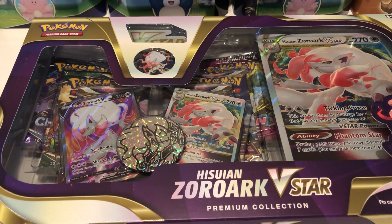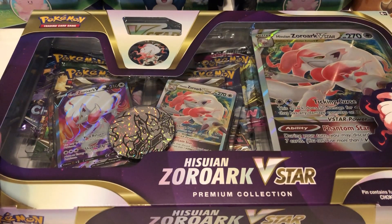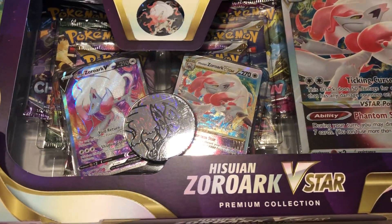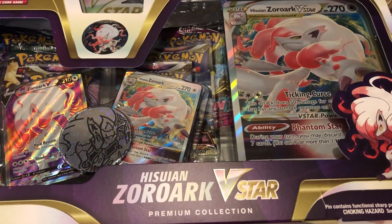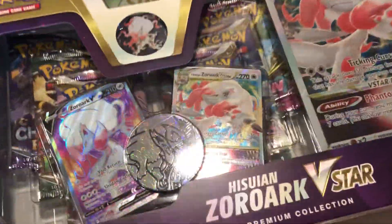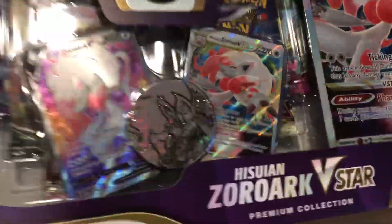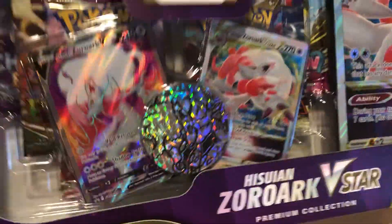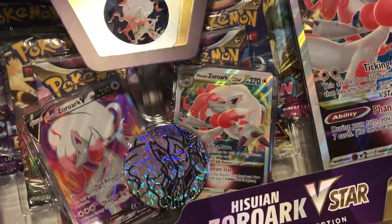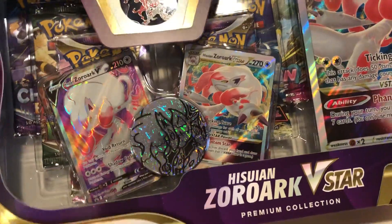Hey, what's going on guys, welcome back to another video. Today we have the Hisurian Zoroark V-Star Premium Collection Box. Honestly from first view this thing looks pretty sick. I got this on sale — normally it's like 40 bucks but on Black Friday 25% off, so I got it for around 27 dollars, which is a pretty good deal.